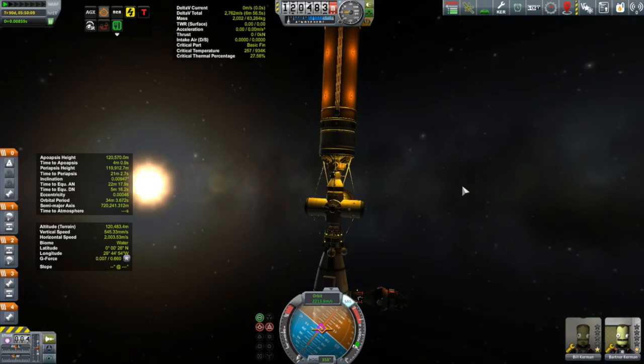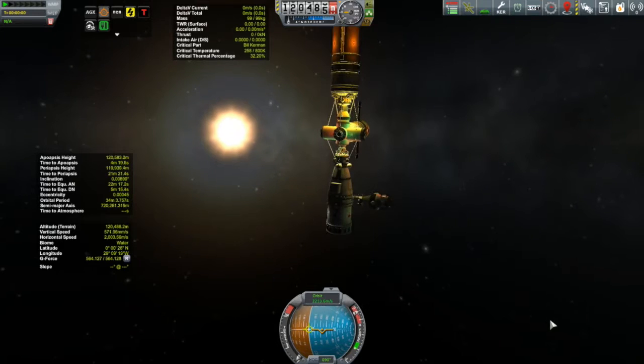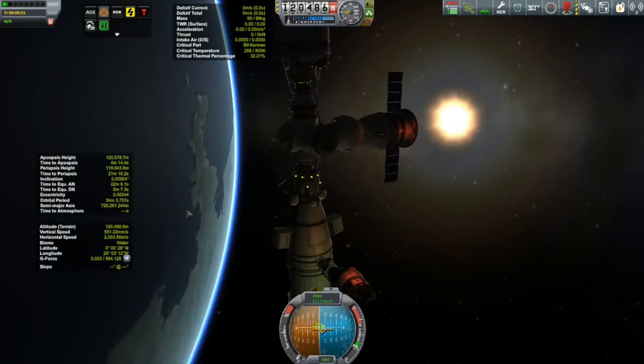But before we get to that right now, we do have some station construction to do, and I've noticed here that I'm having a little bit of trouble with attitude control. It's very, very sluggish. I've added a lot of mass thanks to that big orange can full of fuel up there at the top.